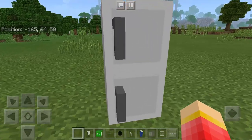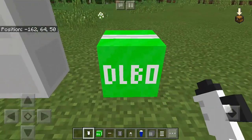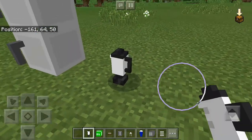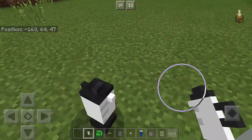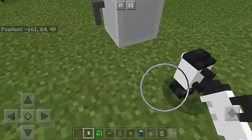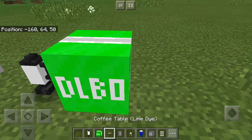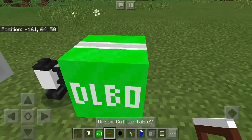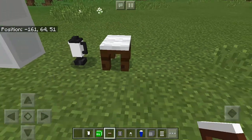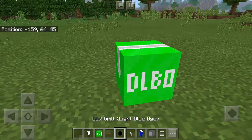Now let's have the blender — it looks like a coffee mixer or something like that, but it looks awesome. And the coffee table — there we go, it looks fantastic!